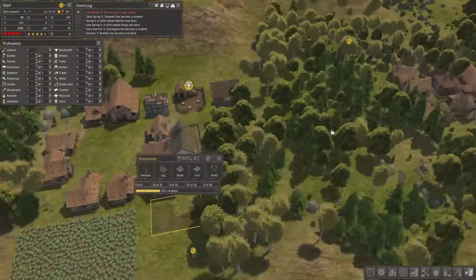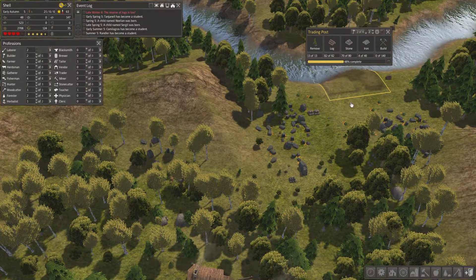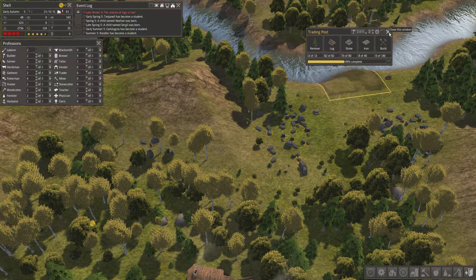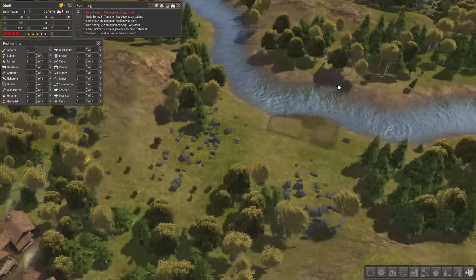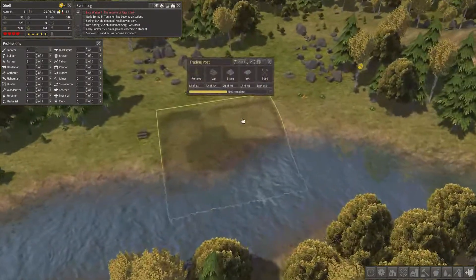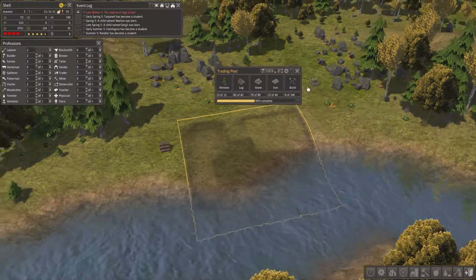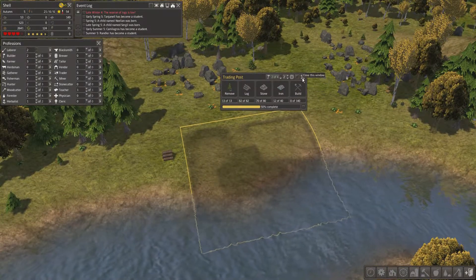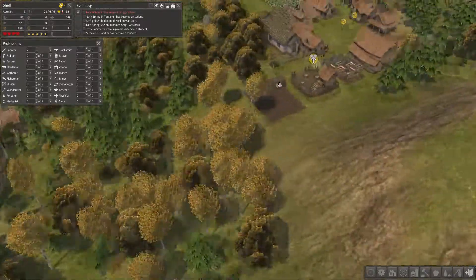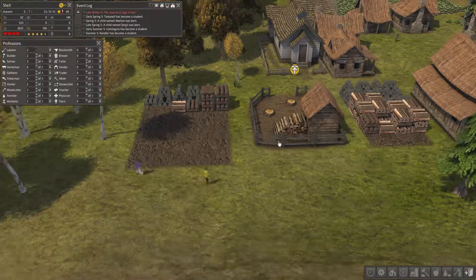Well, we're building the bloody blacksmith, so just hold on, it's coming. Once the trading post is done, then you'll have what you need. There's a bunch of crap before that even gets thought about — still need ten more stone and twenty-eight more iron. Come on. Where are you going with it? Stop taking it over there then bringing it back again. Just stop. Got a bunch of firewood, that's awesome.